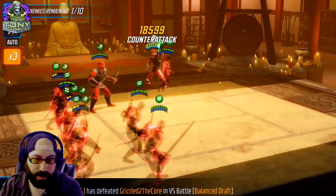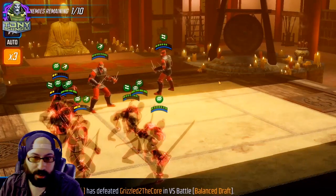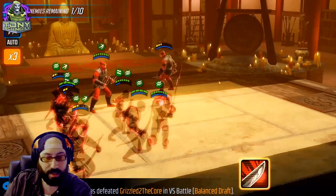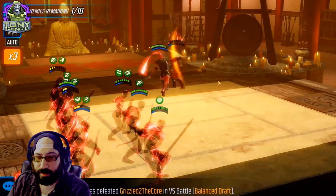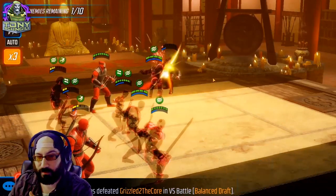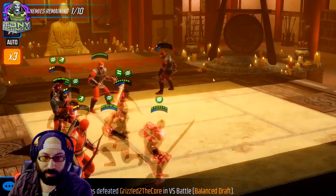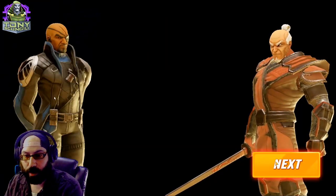Using the summon minions abilities on cooldown because they're always one hit away from death anyway. This is a scary moment — if I didn't have that dodge from Hand Sentry's hide, I might have gotten counter-attacked to death. A rez happened; I'm lucky this is the first one. I'm able to take him down with a little style and call it a fight.